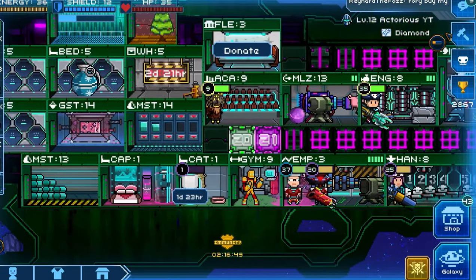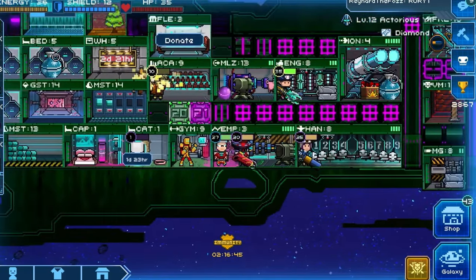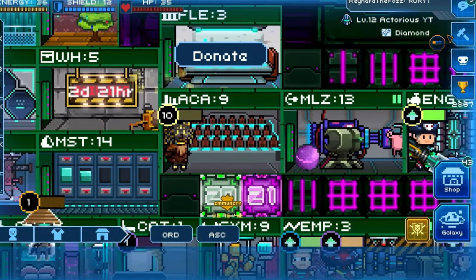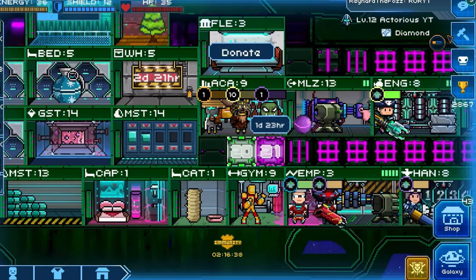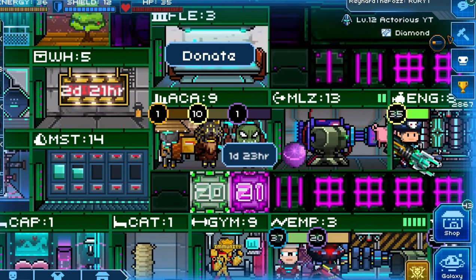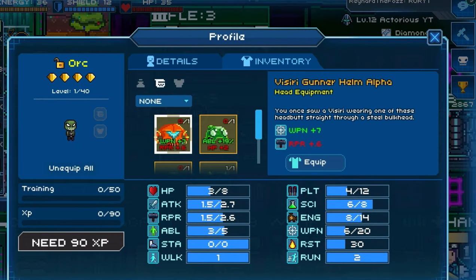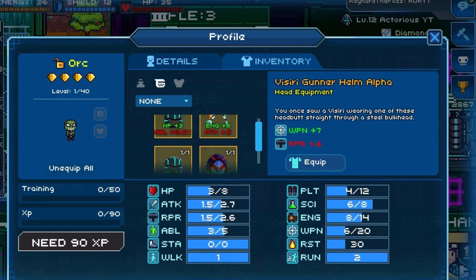Prestiging is really useful because it allows you to turn lower rarity crew into higher rarity crew, while also freeing up bedroom space since you lose two crew in exchange for one better one. And even if you are a low level, it's a good idea to look into prestige calculators to see what you want to turn your crew into. However, do remember that you will lose the two crew that you prestige together.